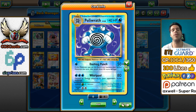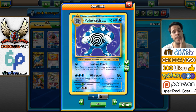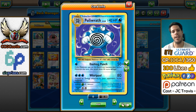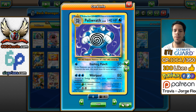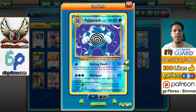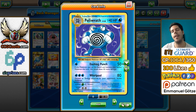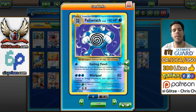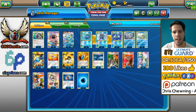This Poliwrath is from the Evolutions set — it's a remake or reprint, buffed up from the old Poliwrath, which is pretty cool. 140 HP, Dashing Punch deals 50 plus 50 if Poliwrath was on the bench, and Whirlpool deals 80 damage and lets you discard an energy from your opponent's active Pokemon. The main attack, as the deck is built around Manaphy, is Dashing Punch. I realize I don't have a Field Blower in the deck, but I'll fix that in one second.